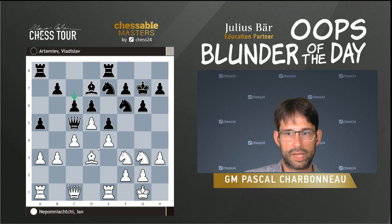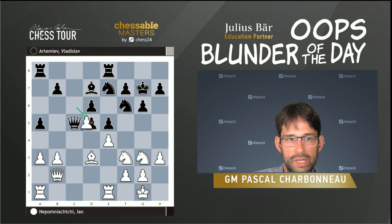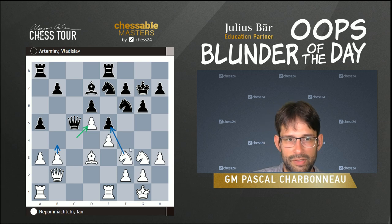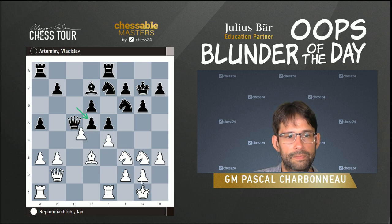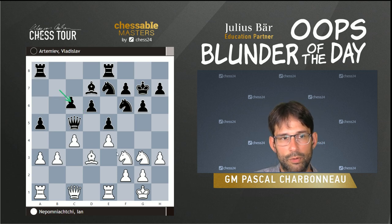Black plays c6, and now we have a critical moment where Jan made a decision that was criticized by our commentators Peter Svidler and Yasser Seirawan. He took on c6. The moves Peter and Yasser were thinking about were Qb2 or Qd2, which keep the tension in the center — if black takes, you take back. The queen on b2 seems well-positioned for ideas with Nxe5 at some point, or maybe Nd2-f4. But Jan decides to take on c6, leading to a completely different style of position.